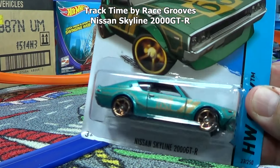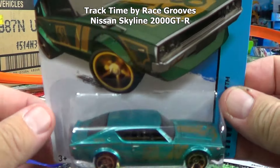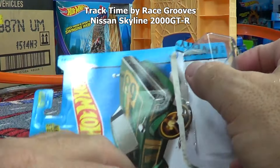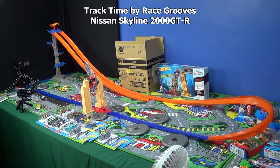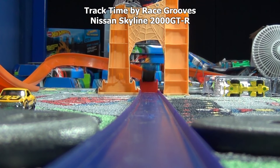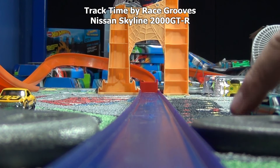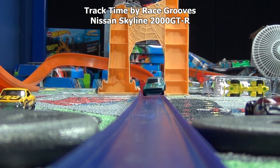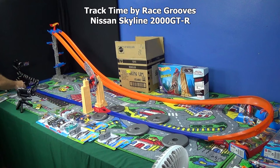Up next, let's take a look at the Nissan Skyline 2000 GT-R. This is a reissue — it's not a new model. This might be only the second color that they've done. Wow, he was flying through the air! He bounced right off the track. Here goes his second chance. All the way — success! He gets put right here.